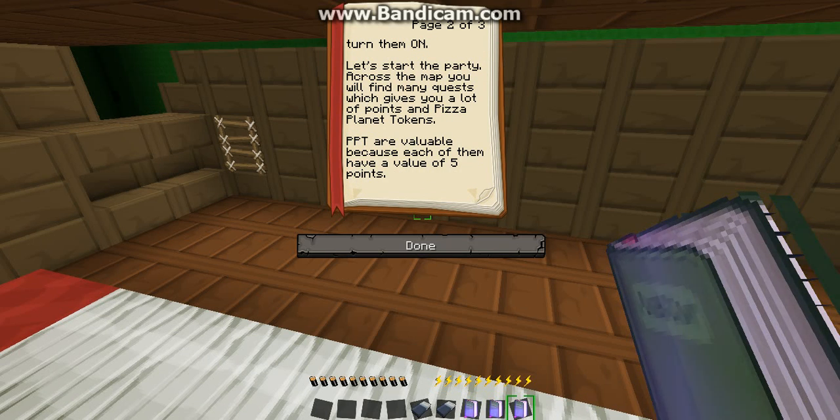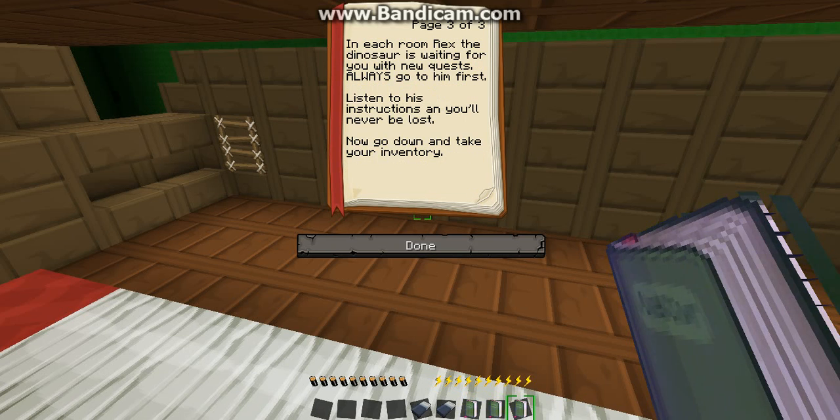Let's start the party. Across the map, you will find mini quests, which gives you a lot of points and Pizza Planet tokens. Pizza Planet tokens are valuable, because each of them has a value of five points. You gotta get those pee-pee tokens.